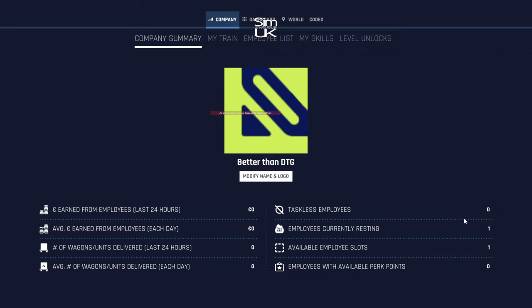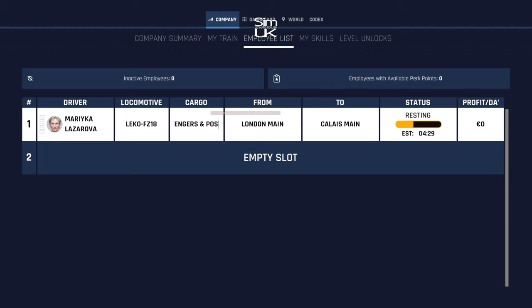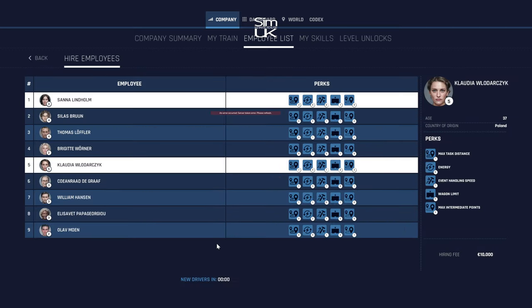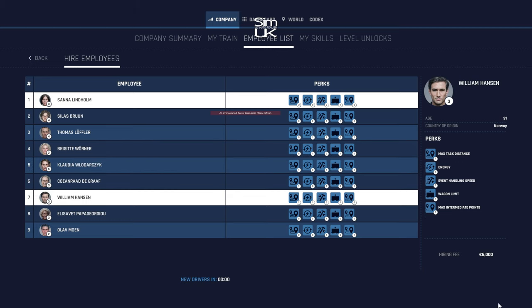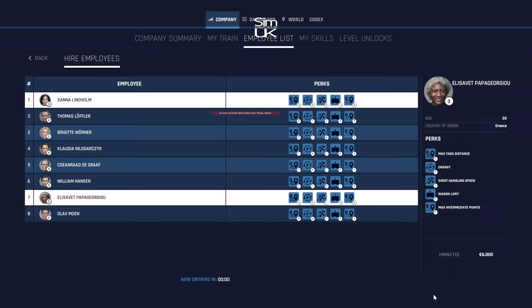Interesting turn up for the books — we've got one employee resting, one employee available slot, so we have unlocked a second slot. But she didn't earn us any money at all — zero profit, look at this, this is terrible. Or is she not due to arrive until 4:29? Right, we've got an empty slot so I'm going to come in and look for who we can grab — always good to get somebody with extra cargo capability. William Hanson has the extra cargo capability. Silas Brun is probably our best option right now — let's take him on.